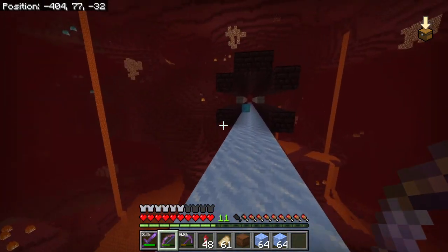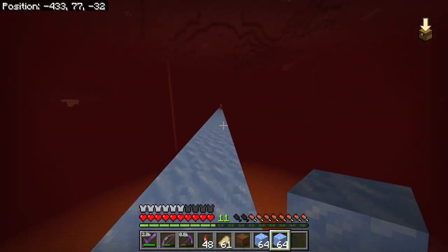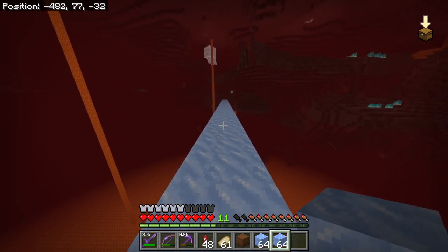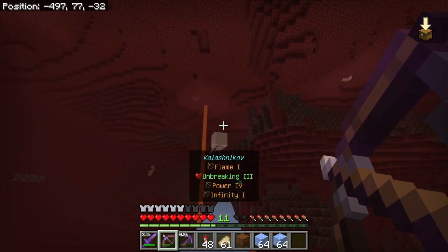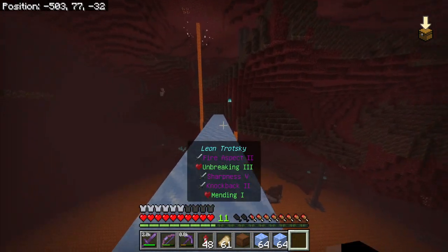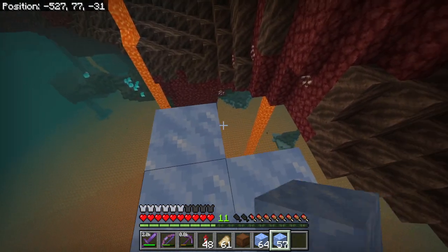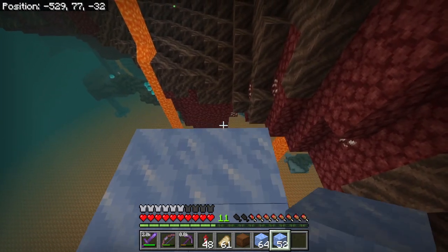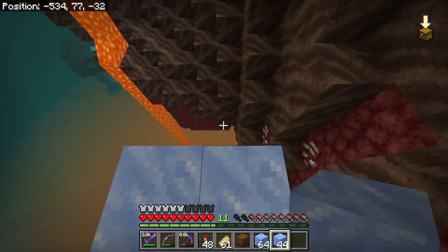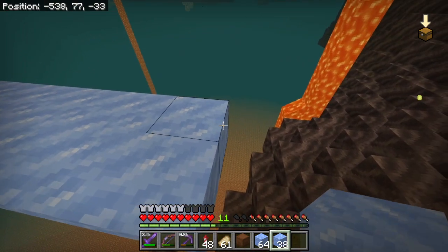I started this world just before they began betas for the nether update, so I got some of the pre-update stuff and then obviously got all the nether update content. But cave update stuff — I just got what they added to the existing world, which is better than nothing but still not great. I'd like that content, as well as all the new updates. I don't have things like a mangrove swamp, azalea trees, or glowberries.